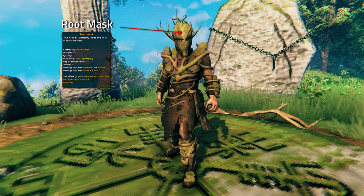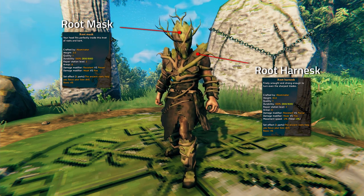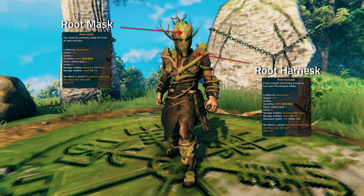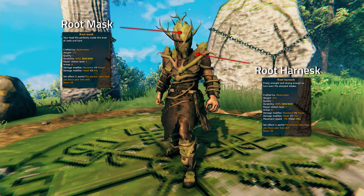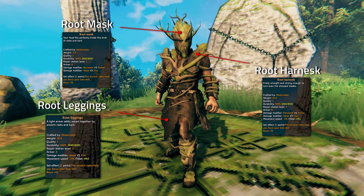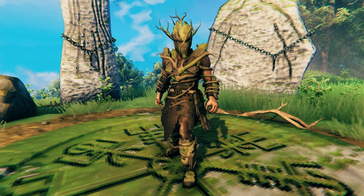The stats for the Root Harness are: weight 10, durability 800, requires a level 2 repair station, gives you 8 armor, makes you resistant to pierce, and weak to fire. It only reduces your movement speed by minus 2. The stats for the leggings are: weight 10, durability 800, requires a repair station level 2, 8 armor, weak to fire, and minus 2 movement speed. So the whole armor set only reduces movement speed by 4, which is less than some weapons in the game.